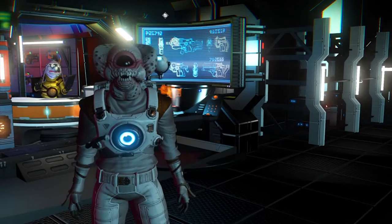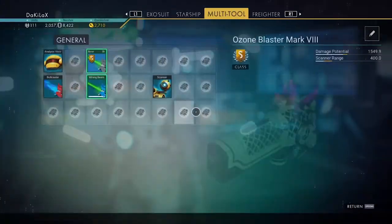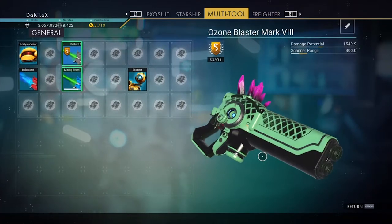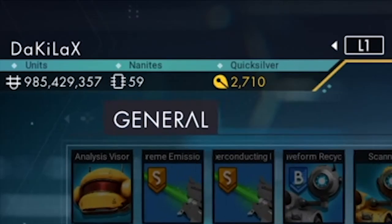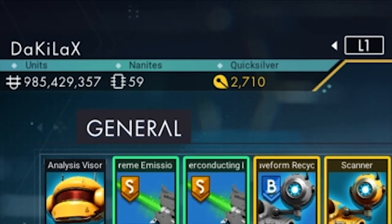We'll begin with the experimental. I found that any 3-star Korvax system will have a higher chance at getting you a better upgrade. You wouldn't want to go to a 1-star Viking system for a scanner S-class module — it doesn't make any sense. You'll need a lot of nanites. I went through 20,000 to get these and these tools aren't even maxed out.